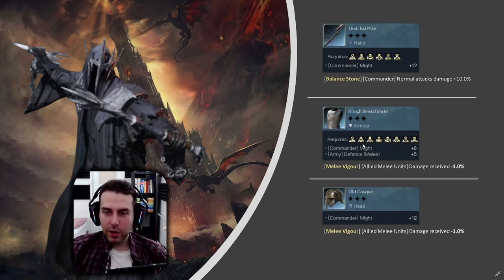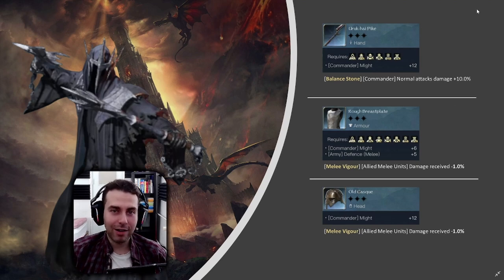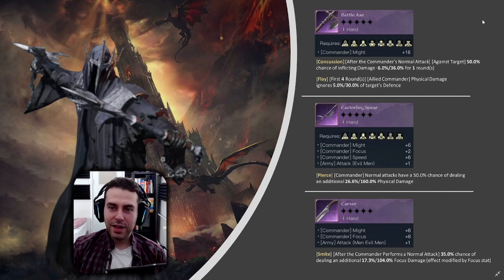Moving on — the Rough Breastplate also gives Might and defenses for your melee units. We are experiencing a lot of troop losses, but this will help them at least a bit to survive. Melee Vigor — that's a given, we don't need to talk about that. The same logic applies for your helmet.